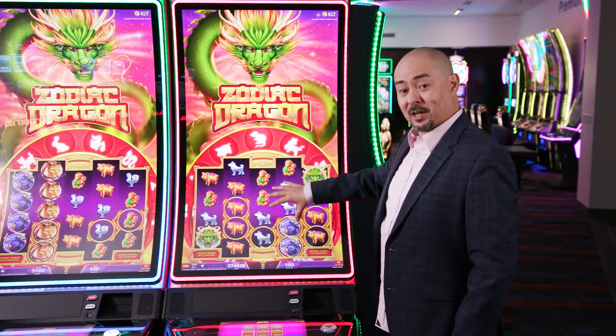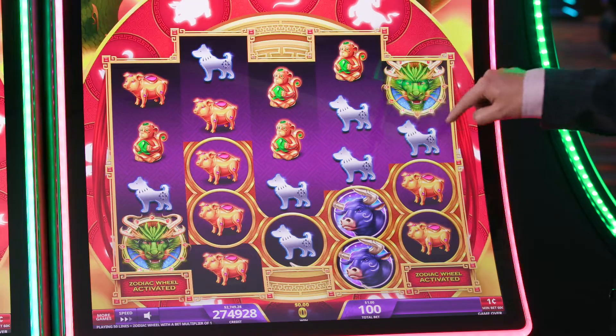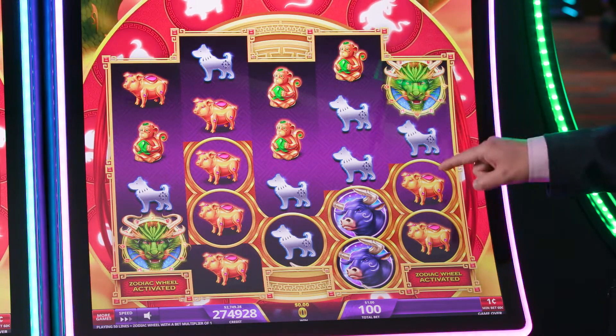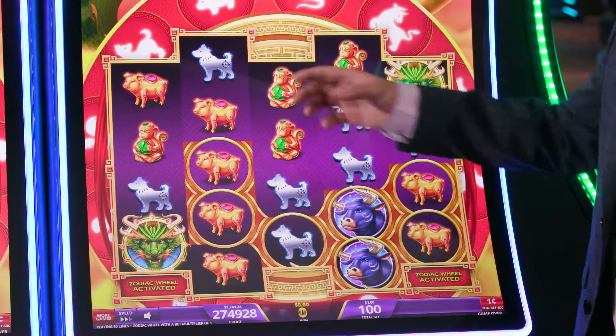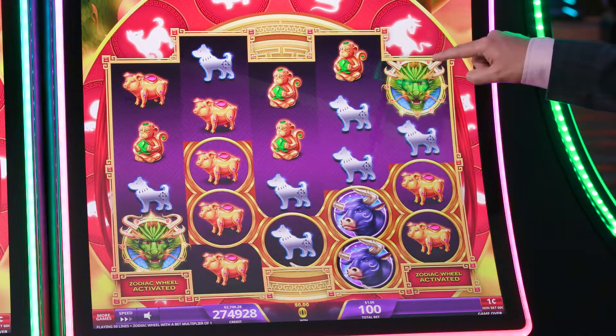In the base game, what makes this game so interesting is that every time a player lands the main dragon symbol, on the next spin it will disappear and leave behind one of these frames. As you can see, we've got a lot of frames here that have already been left behind on the last few spins, and we're going to have another one there and one there.